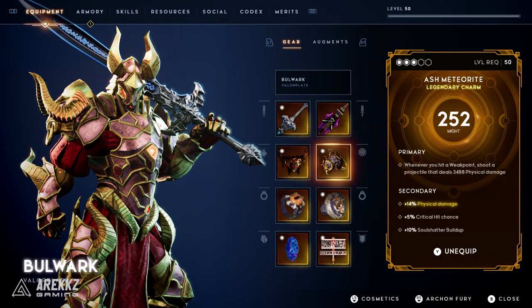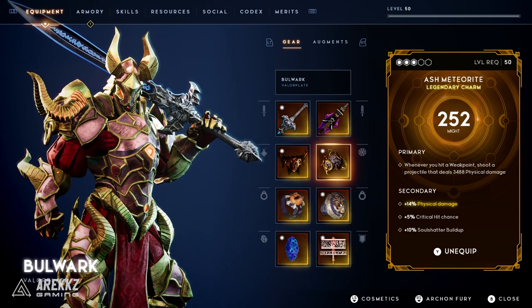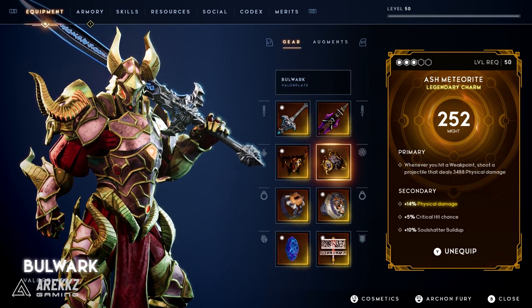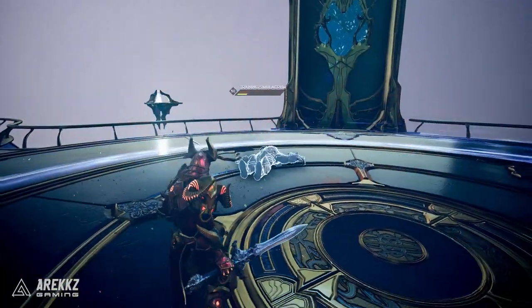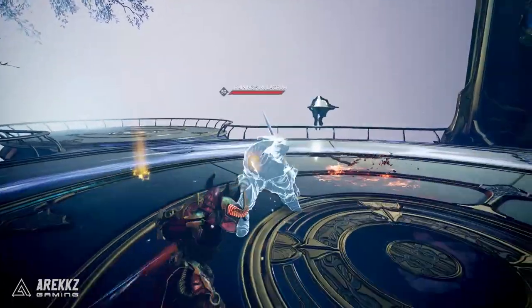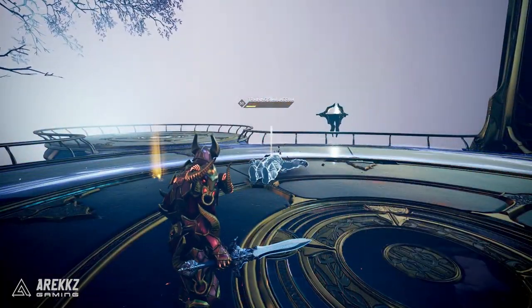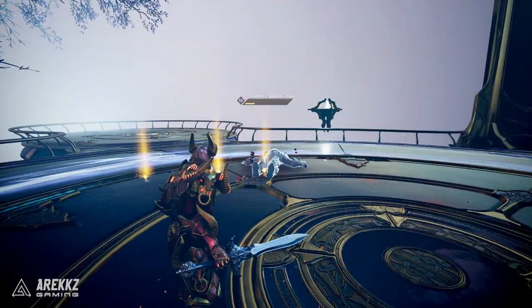After that we then have a charm — the Ash Meteorite — and this one is incredibly potent. Whenever you hit a weak point you shoot a projectile that deals 3,488 physical damage. If you were to pair that with a valor plate like Illumina, where you can reveal weak points at the drop of a hat, this is incredibly potent. Basically if you focus on weak points a lot, this is definitely what you want to be equipping.